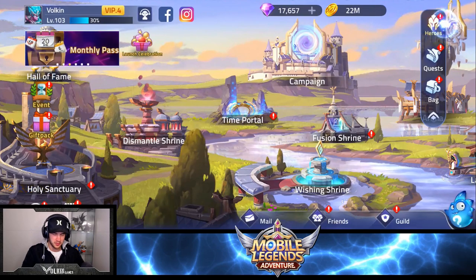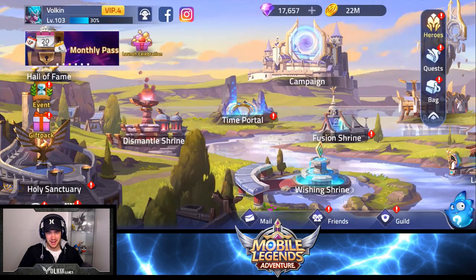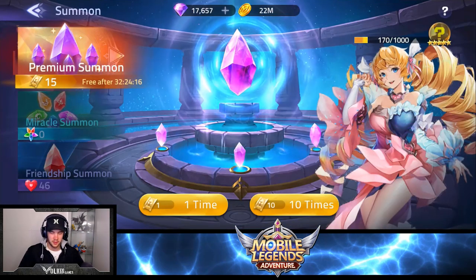With all that out of the way, let's get into some summons. What I'm actually wishing for: any more copies of Alice would be perfect, I'd really want to get some Argus - I don't have any Argus yet and really want to test him out. Another Estes would be really nice because then I'd have enough copies to get him to ten-star. Gatotkaca would be amazing too, and Karrie - I'd like some more of her. Basically any natural five-star I'm happy with, so let's go.